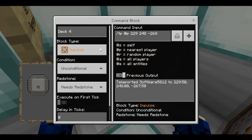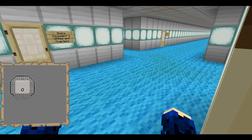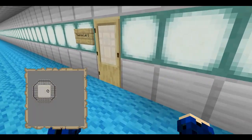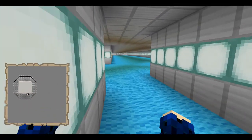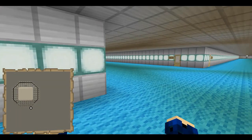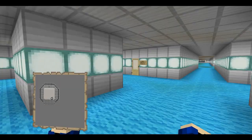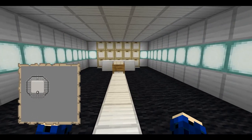Deck four — there are the science stations, including the ship's counselor's office and quarters, science labs, the on-board nursery, the crops room, and the escape pod rooms.